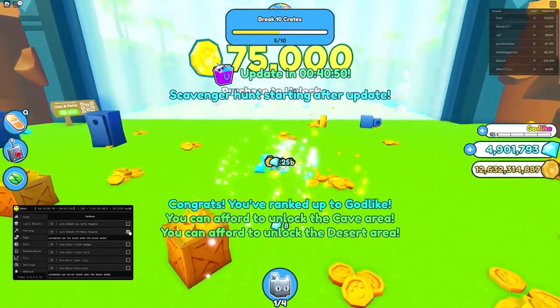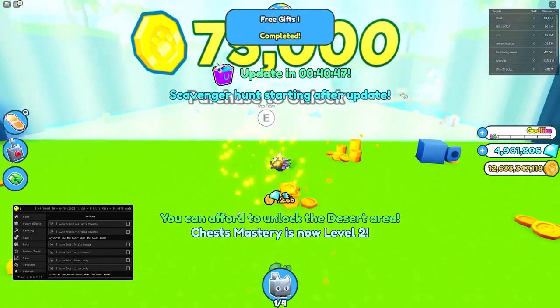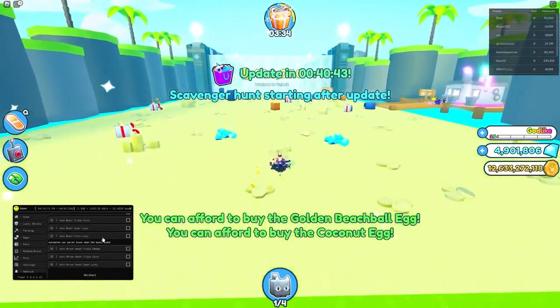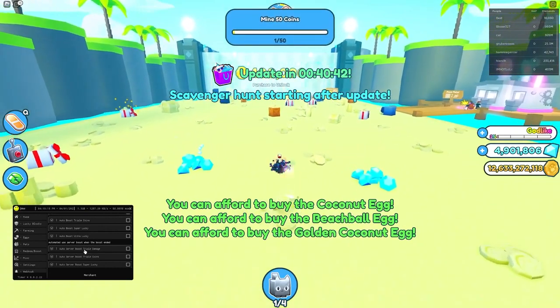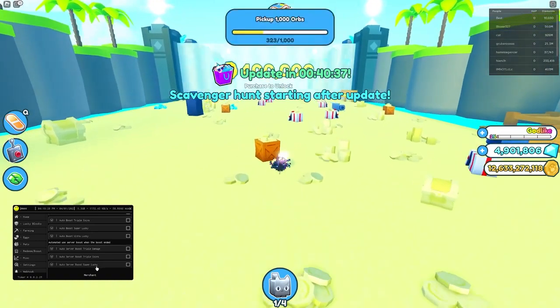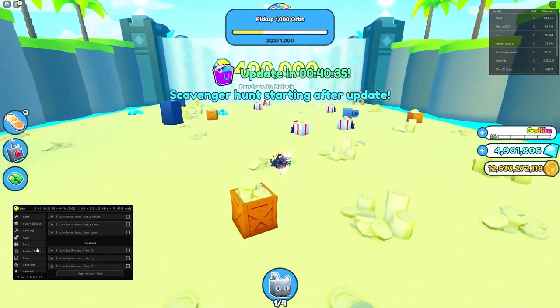We've got the Auto Redeem VIP rewards. There we go. So yeah, it's pretty good. I'm going to go into this next area now. We've also got the Auto Boost Ultra Lucky, Auto Server Boost Triple Damage, Auto Server Boost Triple Coins, Auto Server Boost Super Lucky. And that's about it.